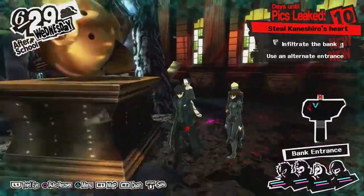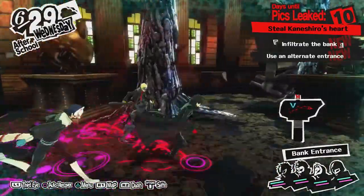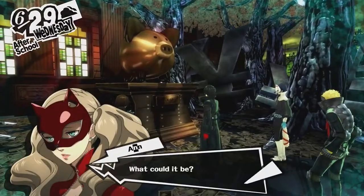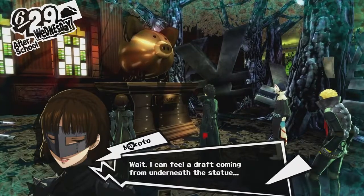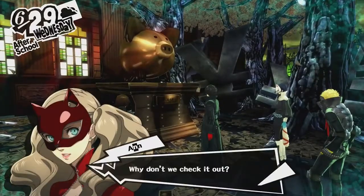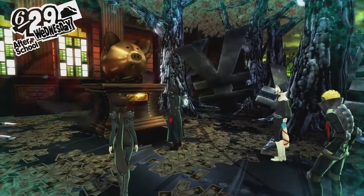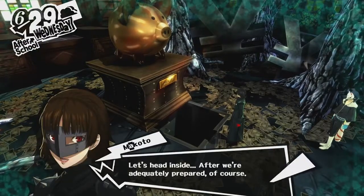Let's see what we got. Wait, I can feel a draft coming from underneath the statue. Doesn't this seem strange to you, Joker? That placard is suspicious. Why don't we check it out? Oh, a hidden passage. Let's head inside after we're adequately prepared, of course.